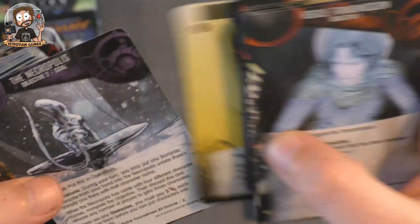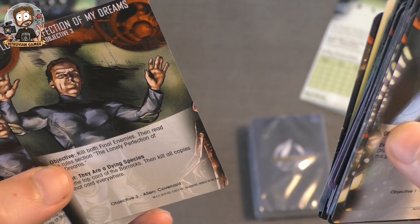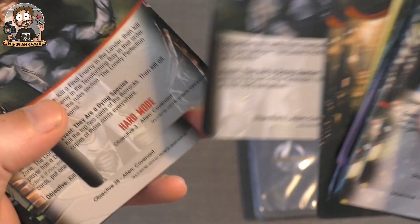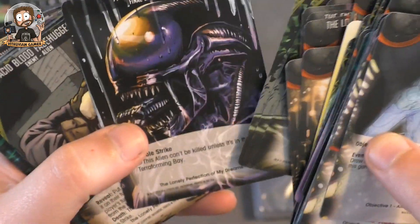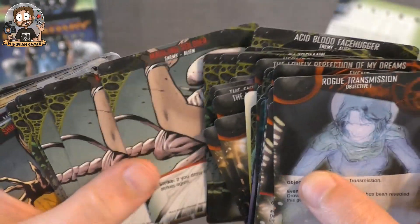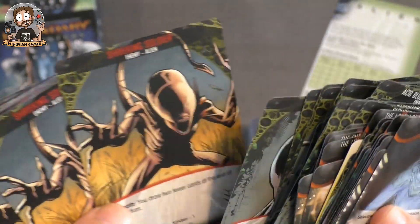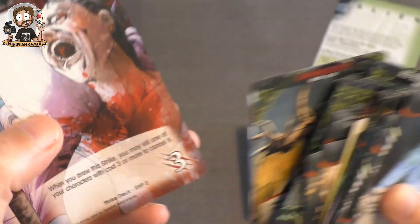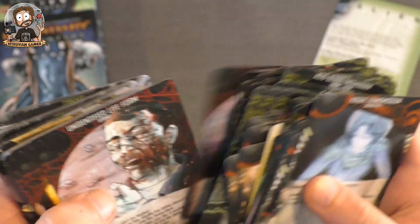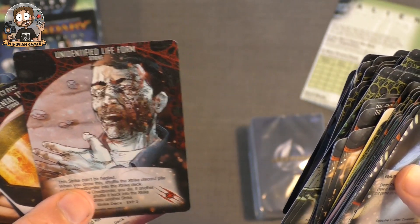I'm not going to show all of it in detail. 'The Lonely Perfection of My Dreams' is a new objective with a hard mode version as well. There are some new xenomorphs and I'll just show you the artwork a little. Maybe the 17+ rating is slightly exaggerated, but you have these creatures with the red border — that's for hard mode. It can be quite graphic, so it's not for everyone. Some cool new strikes like 'Unidentified Life Form.'